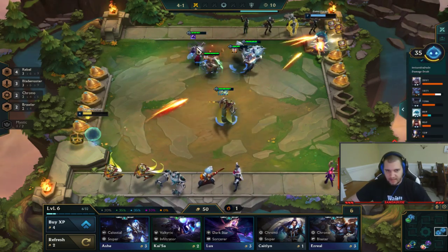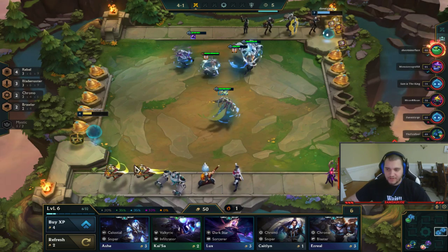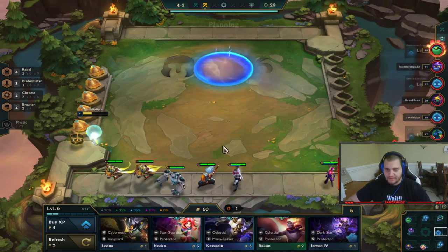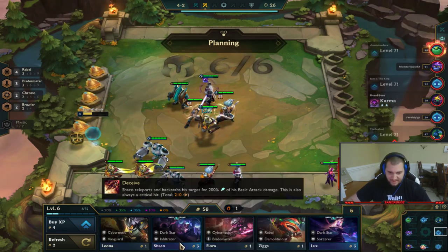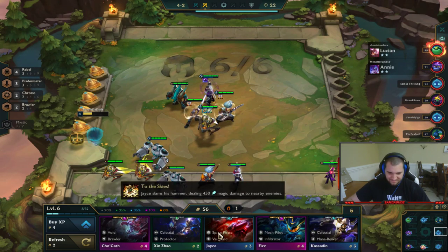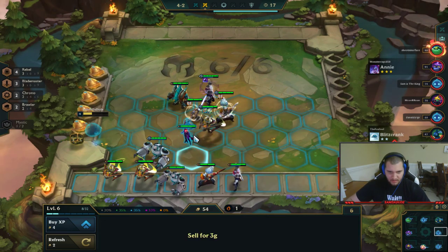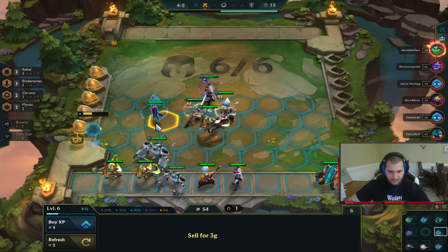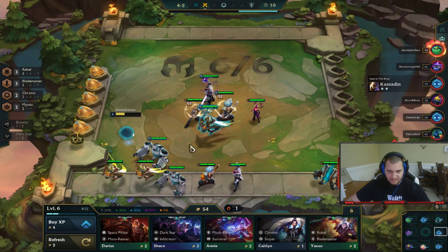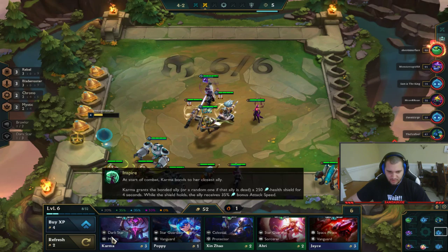I have 35 health so I need to go into spooky mode. I want my Karma here — she basically buffs the unit she's closest to, which is why I put her towards my strongest unit. I missed a Yasuo. I'm going to roll down for upgrades. I got another Master Yi so that will upgrade him after this round — you can't upgrade during the round.